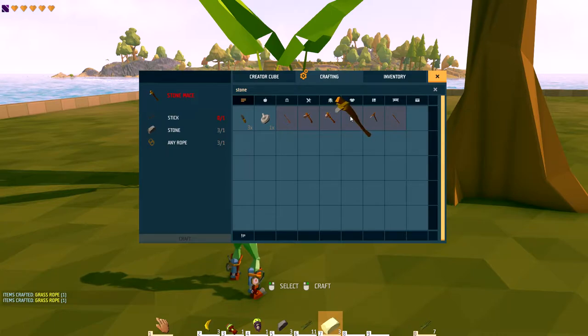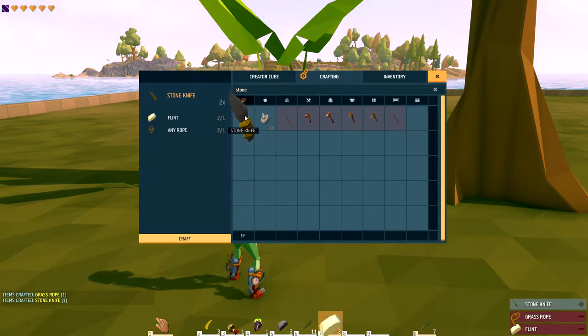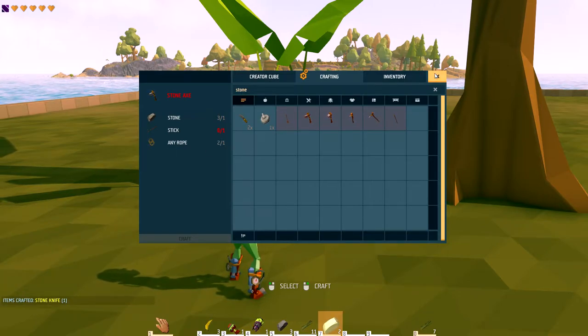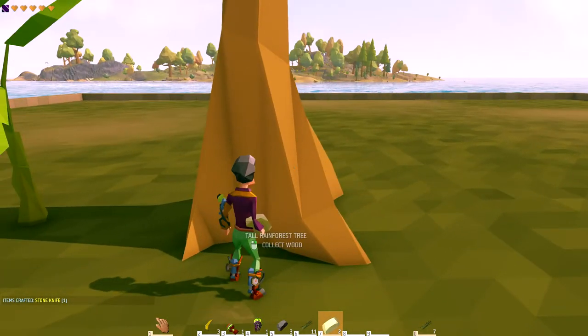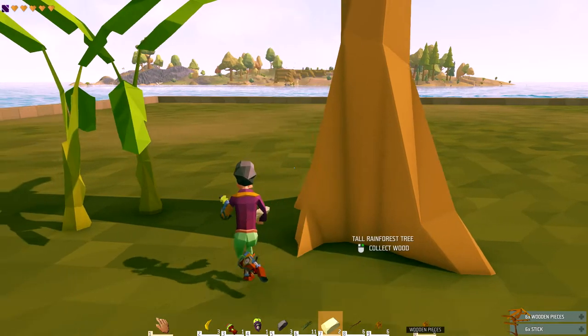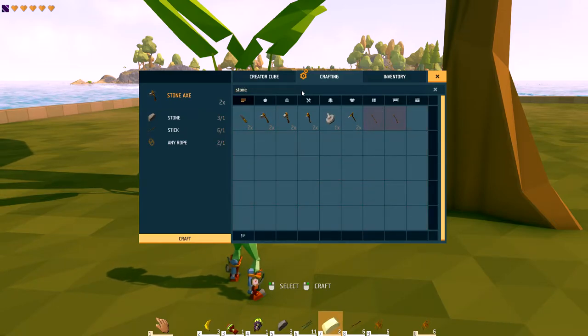You want to craft the knife, the axe, the hammer, and the pick. Craft the knife first — it uses one flint and one rope. For the axe, you need one stone, a stick, and rope. Where do you get a stick? You can find sticks on the ground, or you can walk up to any tree, right-click, and collect wood pieces and sticks right off the tree.